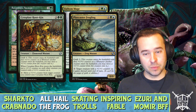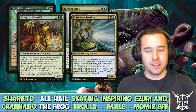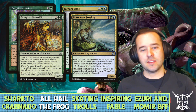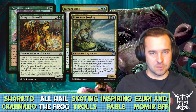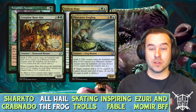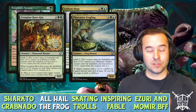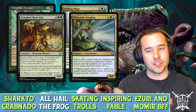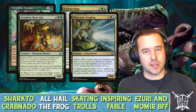Cytoplast Root-Kin: whenever it enters the battlefield, put a plus-one counter on each other creature you control that already has a plus-one counter. For a two-mana activation, move a plus-one counter from target creature onto Root-Kin. This is a way to amplify a nice board state — especially with Hardened Scales on the battlefield. And if we don't have a board state we can always use the graft ability to shift those counters around.